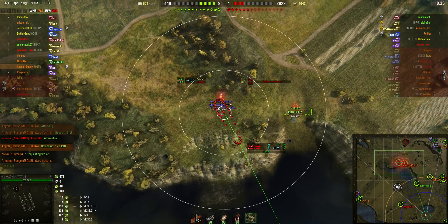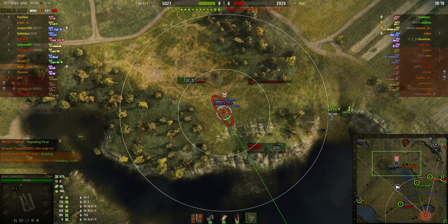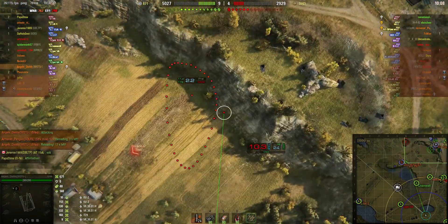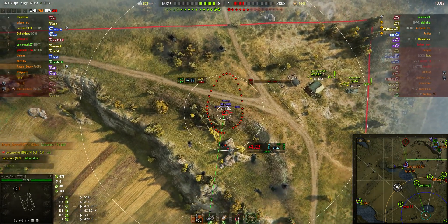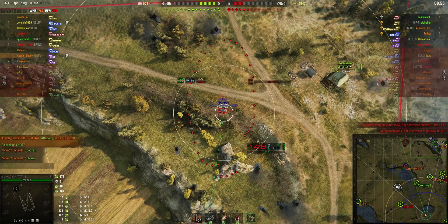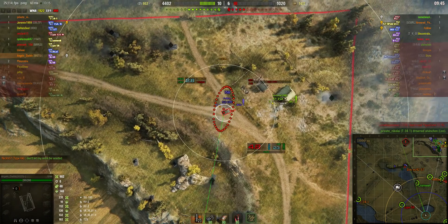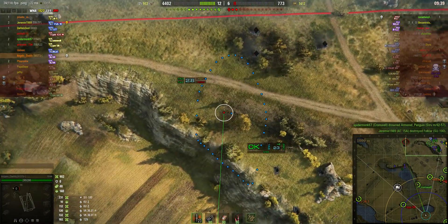The Type 64 is doing a good job spotting here, requesting fire. Almost ready for the next round — working out where it's going to be, round out, but it fell short. The SU-100 is dialing in. They've lost the Type 64. The 4257 scores a direct hit on the SU-100 for 231 hit points — that was a good shot. The SU-100 then has a go at the AT15A, which is using the windmill as a defense, and the AT15A takes out the SU-100.